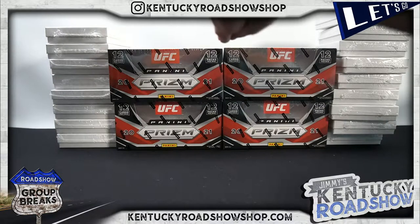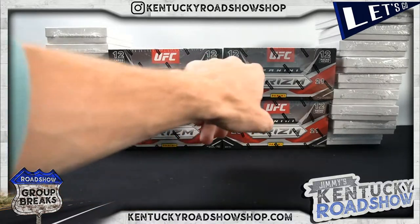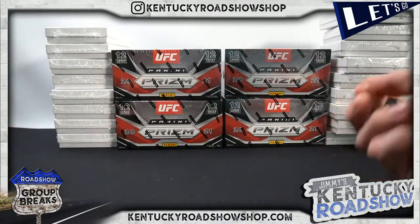All right, here we go — three box break of 2021 UFC Prism. This is a behind-the-scenes look; you can either watch here or go to our YouTube. We're doing Bowman hobby tomorrow during the day and both Chronicles tonight. We're way off on Chronicles right now — 18 and 22. Shane, do you want to roll the dice or pick? Let's do a YouTube roll for the one we don't want — one through five, six is a re-roll.